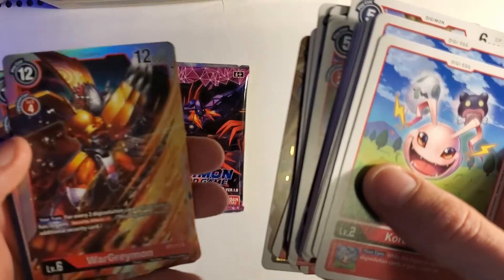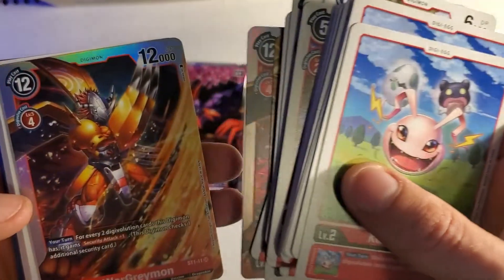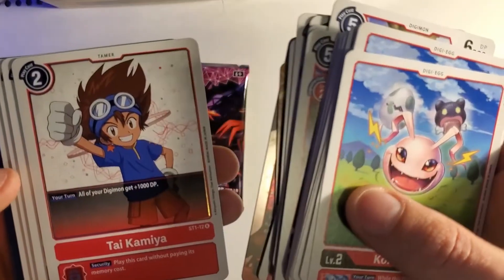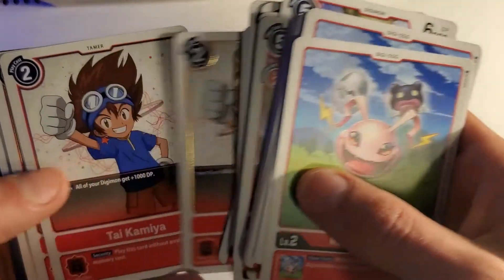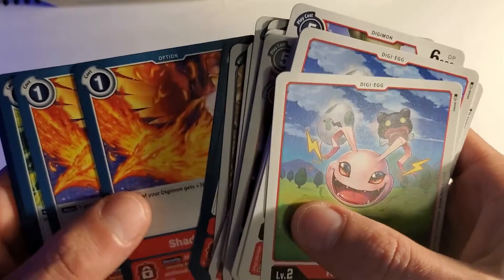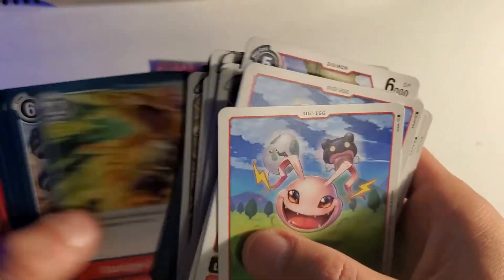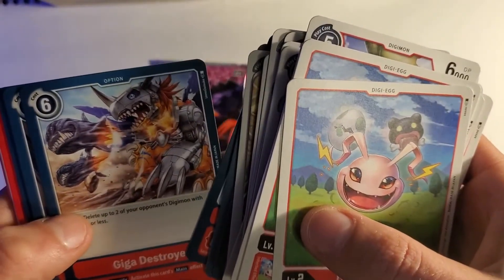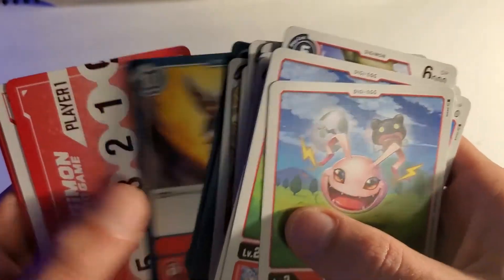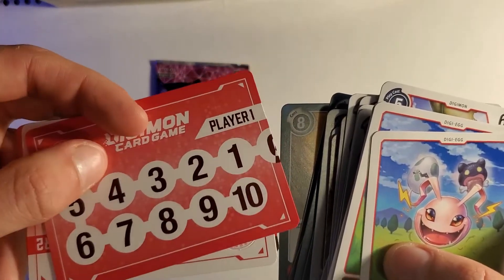WarGreymon — yeah, super rare. Different art style to the one we pulled in the booster box as well. That's four ties and then a bunch of option cards. Of course we've got the red energy.